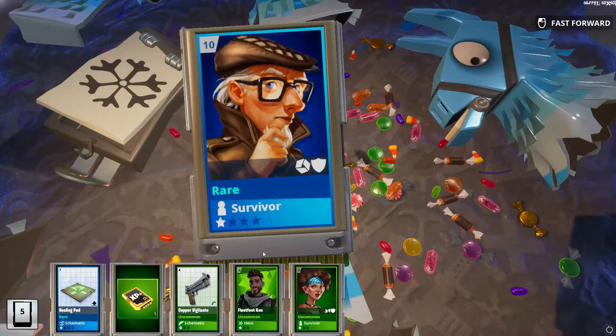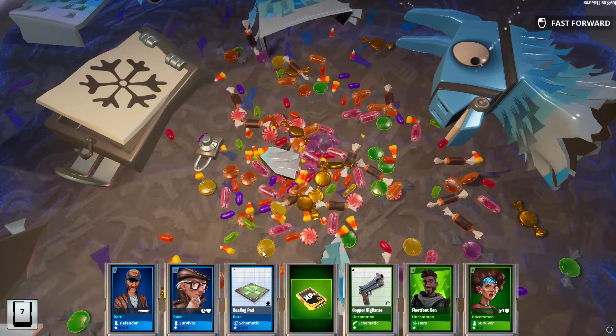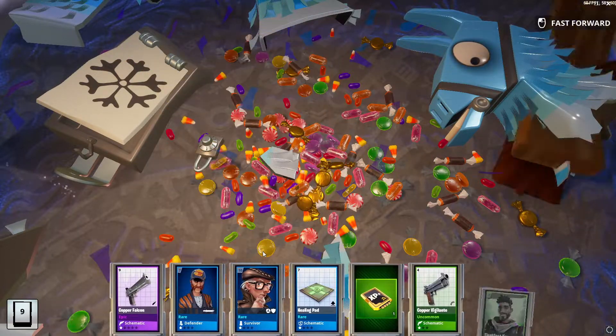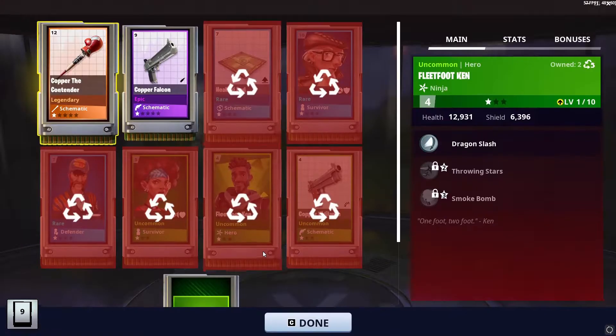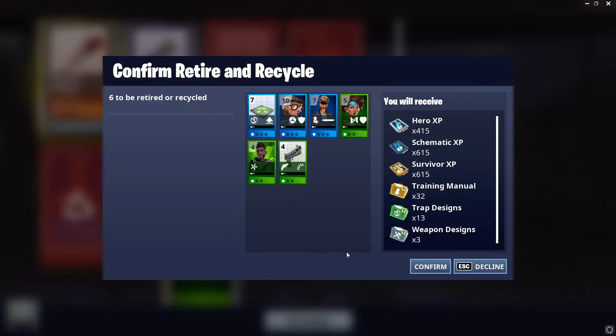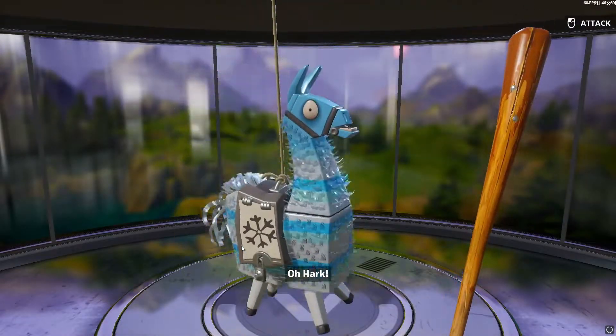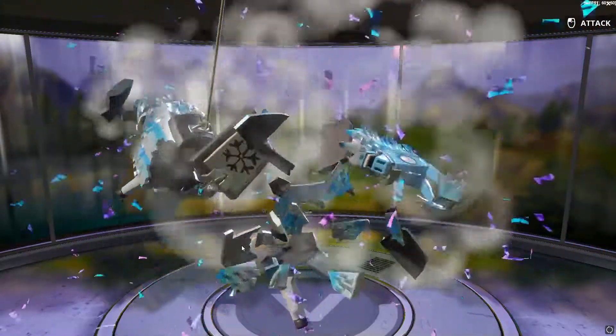Healing Pad — that's not important right now. The Copper Falcon — irrelevant. Another Contender: increases Impact by 25%, Stun Duration is increased by 1 second. Hmm, that is interesting. I swear — did I really need to get this extra Contender?